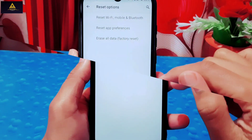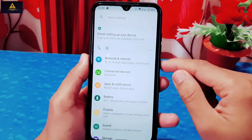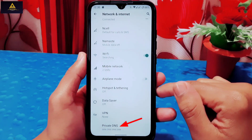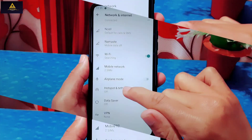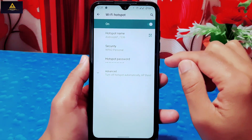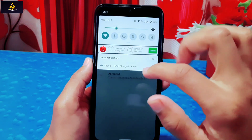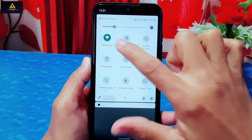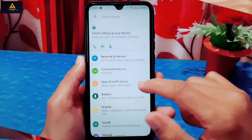First there is the Network and Internet setting, which includes a private DNS feature — a really useful feature. Also in Lineage OS you can enable Wi-Fi and hotspot at the same time, which is a great feature that Xiaomi removed after the MIUI 9 update.